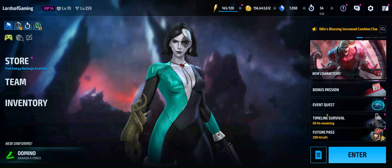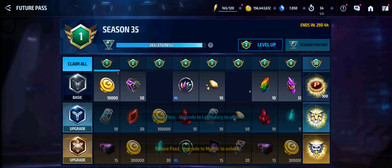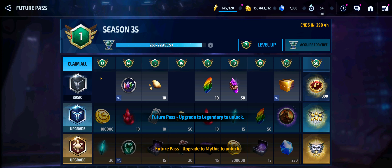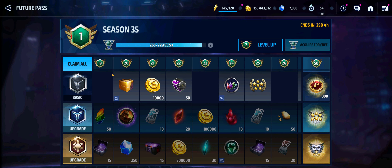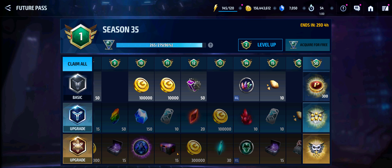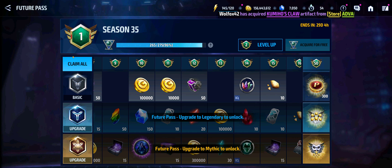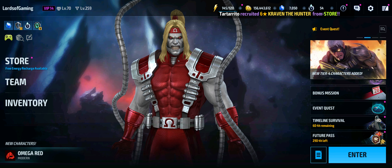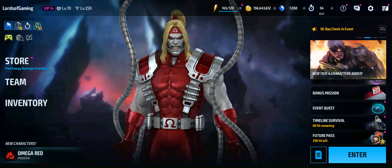Future passes inside the shop are normal standard fare — nothing really to write home about. You've got the Cable Eagle Eye special icon and the Domino Lady Luck icon inside there as well.